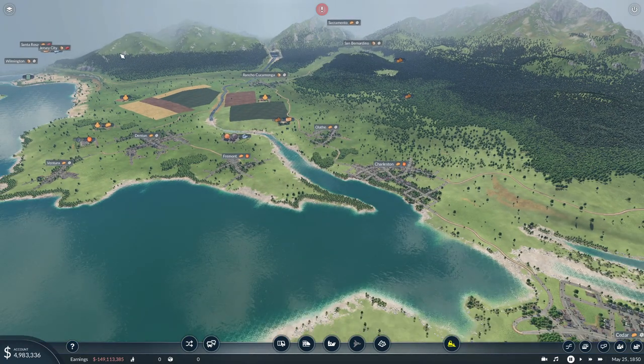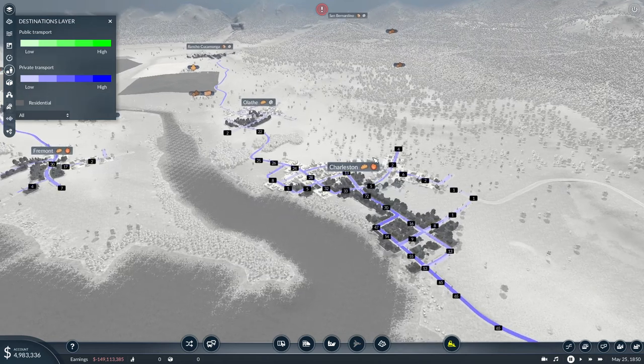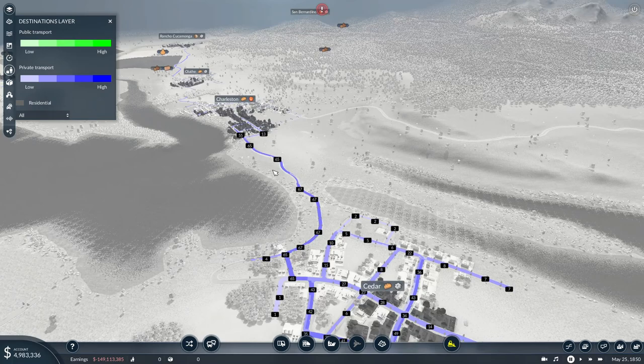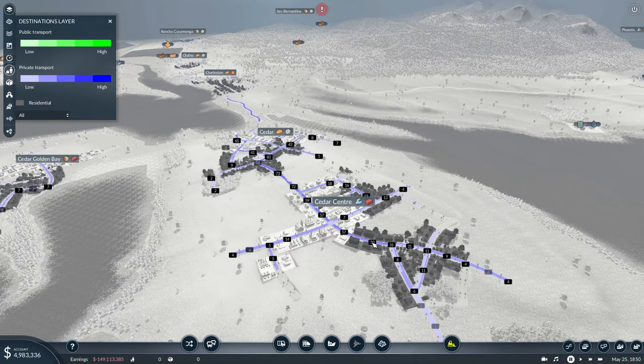Let's pause here and check our destinations layer. As you can see, Charleston here has a very high frequency of transportation going along. I'm hoping to actually utilize that to some extent — where it connects to the nearby city of Cedar, which then in turn connects to Cedar Center. When it comes to commuting, this tree would form the backbone of my new line.